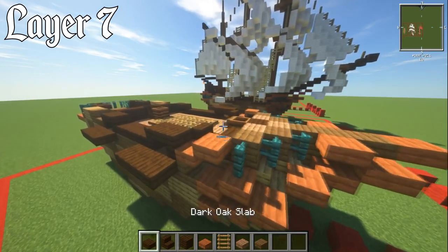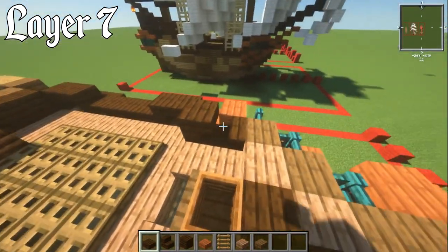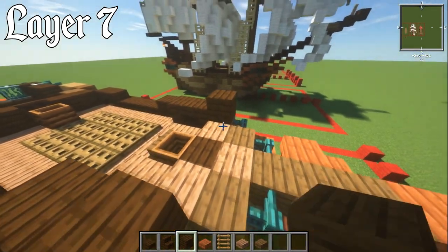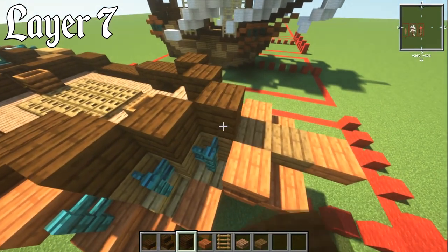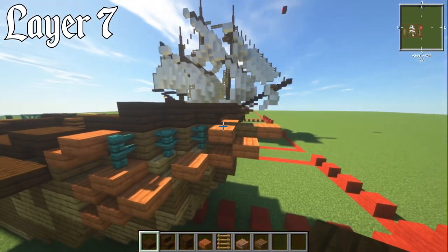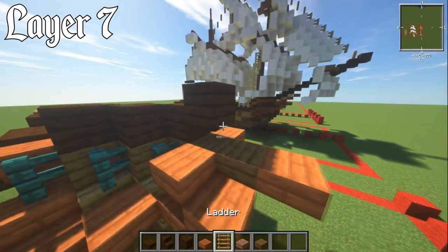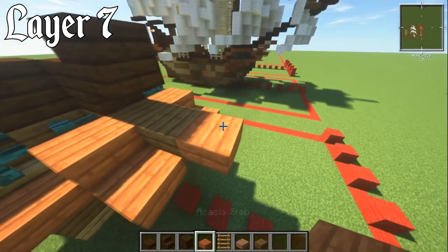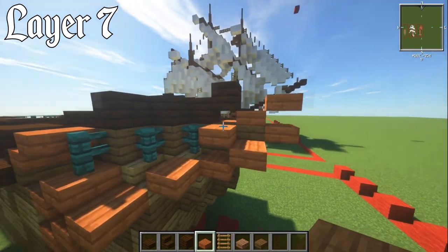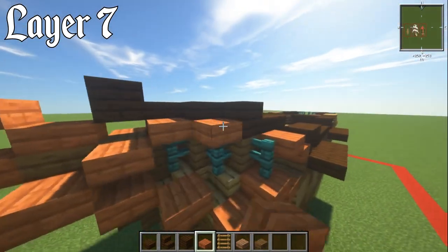For layer number seven, grab your dark oak slabs and put them directly on top of these stairs. Then with a dark oak plank block, place that on top of the spruce layer from before and bring in another one and another one again. Right here, have a dark oak slab on the front — this is going to be part of the bowsprit — and put a slab behind it too. With acacia, have an upper slab there, then a lower one right there. Where we've got the fence pieces, just put an upper acacia slab on top.